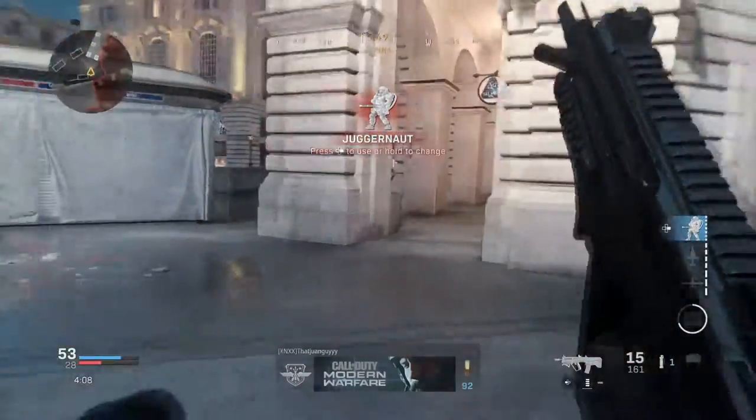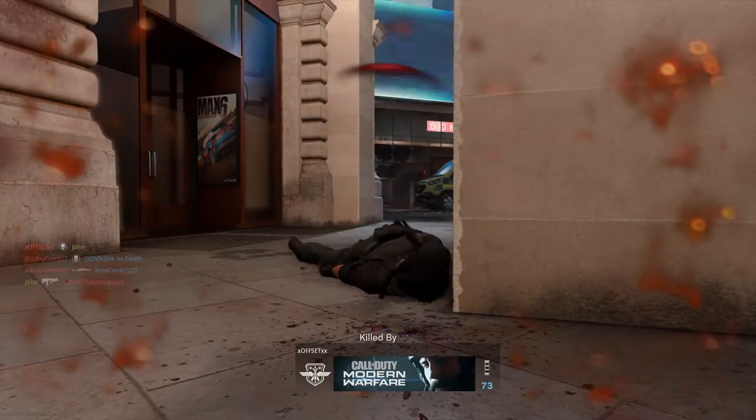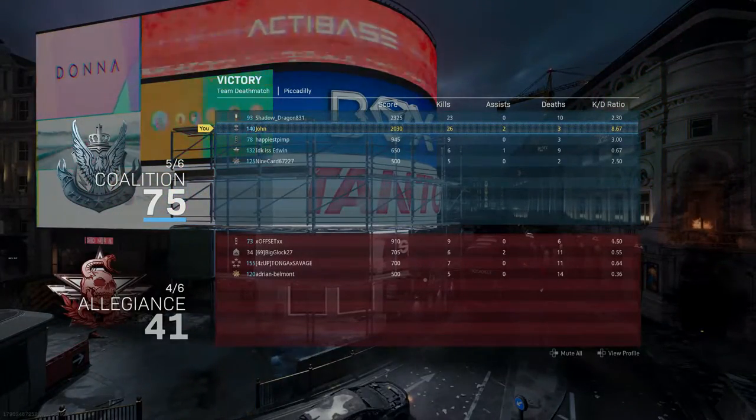We got a juggernaut on Piccadilly! No way! And then I died. Okay, whatever bro, go ahead and kill me. We got a juggernaut — look at that: 26 and 3, 8.67 KD ratio.